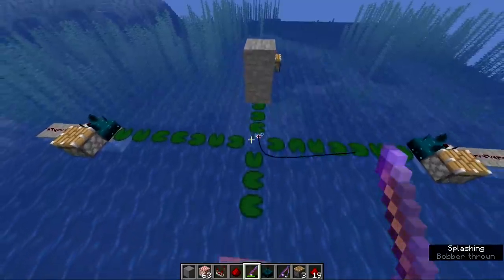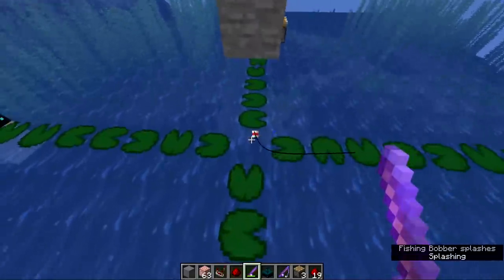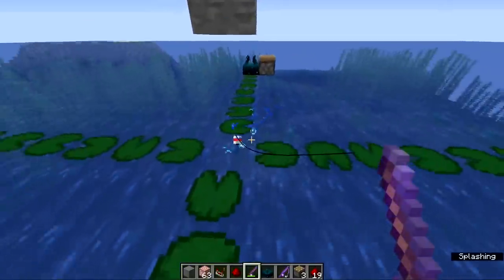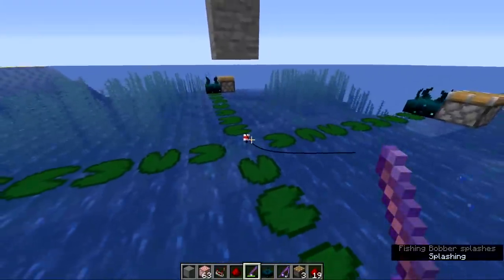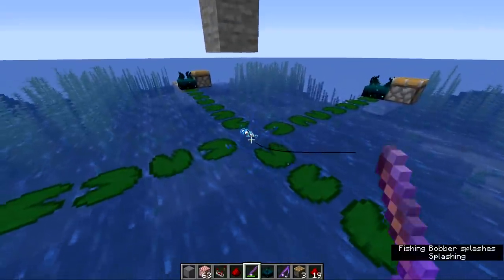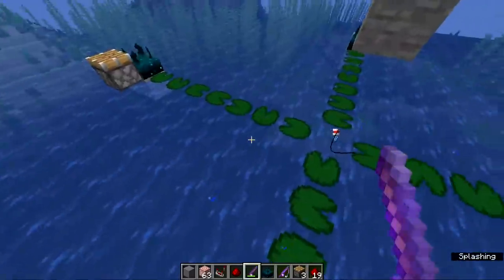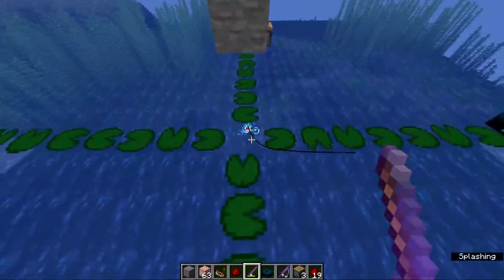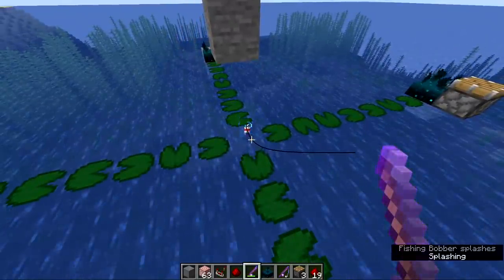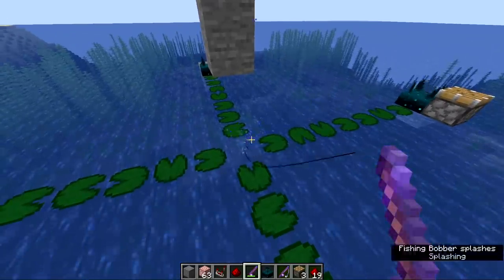So there are some other types of splashing that occur when a person is fishing. Here I have a bunch of sensors spaced out just far enough so they can't detect the actual bobber splashing, but they'll detect any other splashing in the area. Notice when a fish comes here to try to bite, it produces these little particles coming at the fishing rod. But these little particles aren't actually activating any of the Skulk Sensors — these aren't like the splashing event. So if there was some way for us to get the bobber to make a splashing noise only when there is a fish biting onto it, then we can make an AFK treasure loot fishing farm.